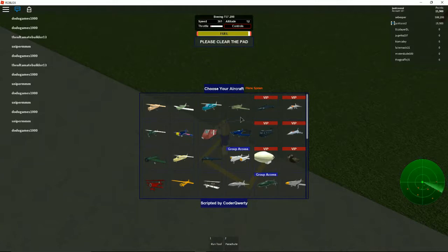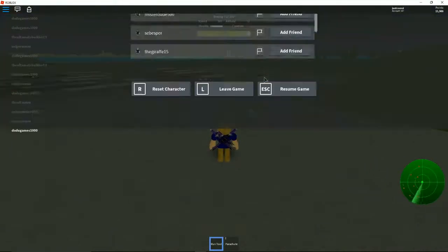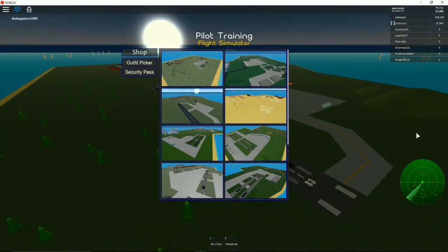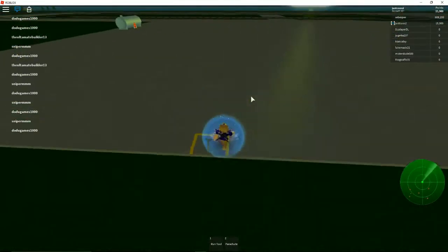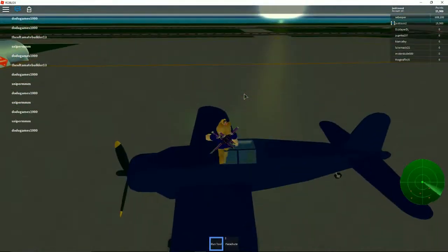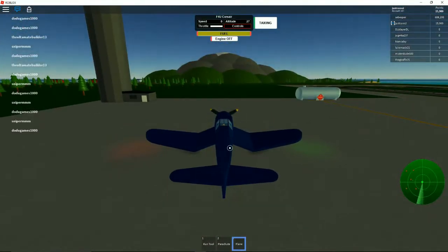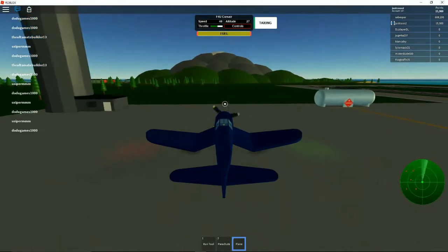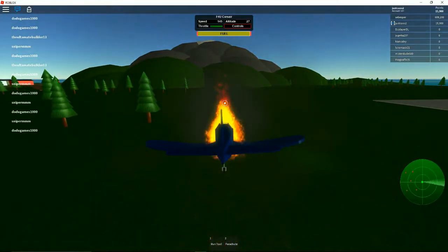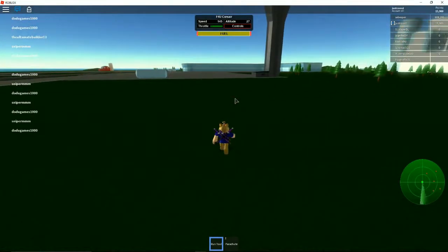Please clear the pad — new island, just reset. There we go! Here it is — let's spawn in this one. Brand new plane, nice small propeller plane, one-seater. What's the worst that could happen? Full speed ahead — we're heading towards the rock! Doge, you're heading — oh gosh!